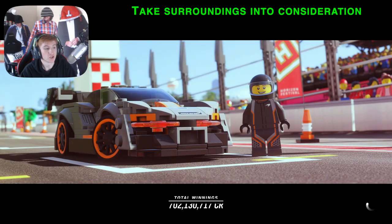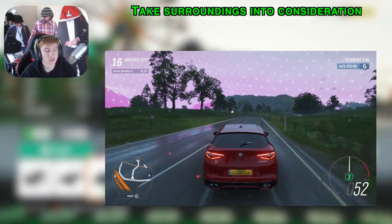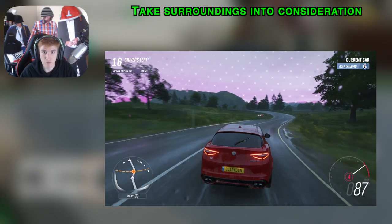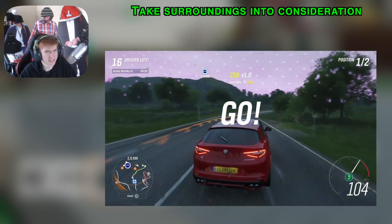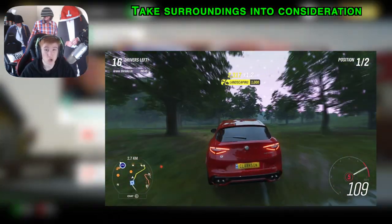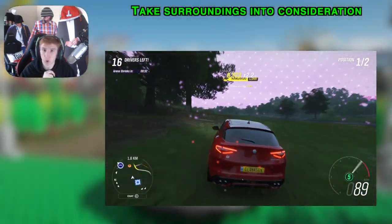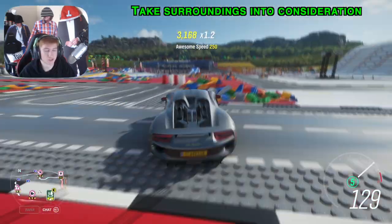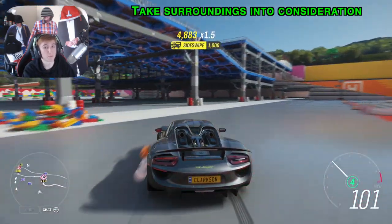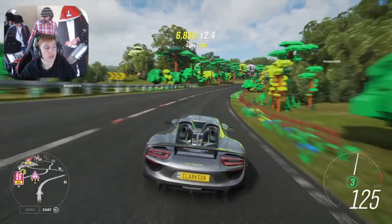Another tip: don't be afraid to head-to-head faster cars than you. For example, I was in a lower-level car and the other player was in a level 10 Aventador, but we were in the middle of nowhere. I challenged him because an Aventador isn't the best off-road car, and I was in a lower tier car that was just as good off-road. Think about your surroundings — if you're on very straight roads and he's in an Aventador, don't challenge. But in the middle of nowhere, give it a shot.